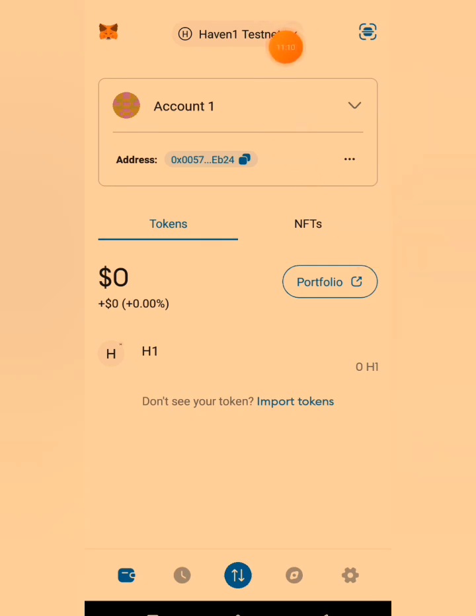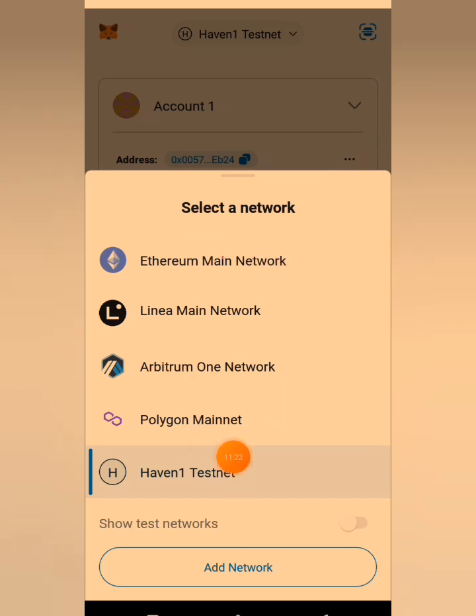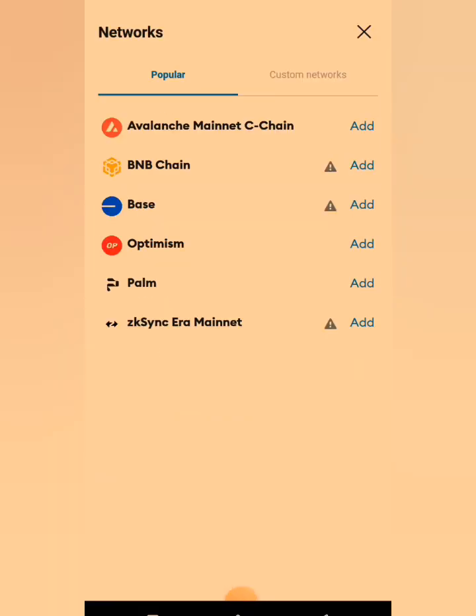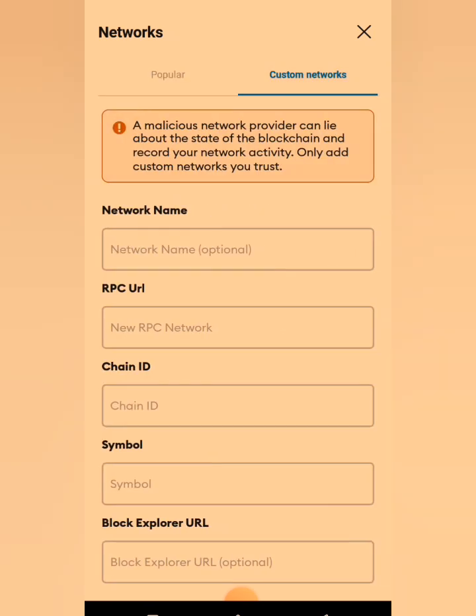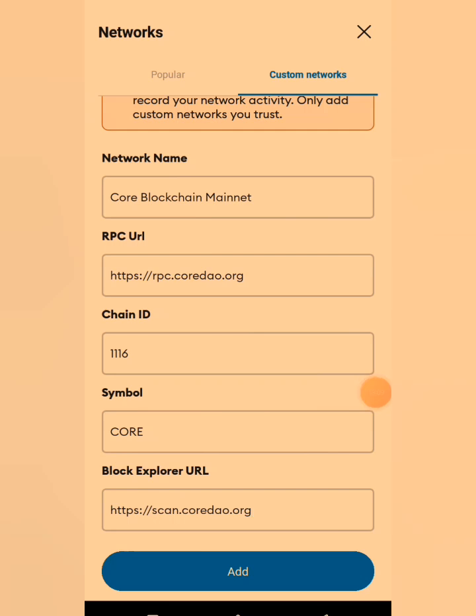I've opened my MetaMask. Click on the network selector to get a dropdown. A new interface opens and you need to switch from whichever network you are on to the Core network. If you don't have Core network yet, click 'Add Network.' If you already have Core network, you can proceed. Click on 'Custom Network' to fill in the Core network details.